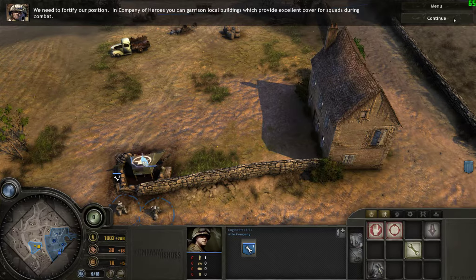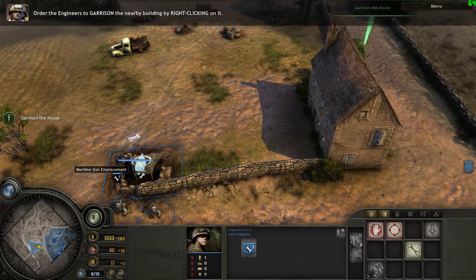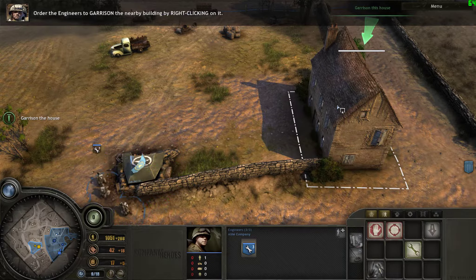We need to fortify our position. In Company of Heroes, you can garrison local buildings, which provide excellent cover for squads during combat. Order the engineers to garrison the nearby building by right-clicking on it.